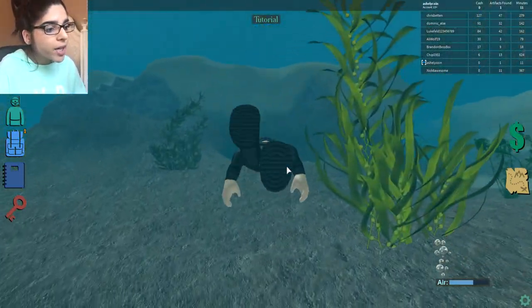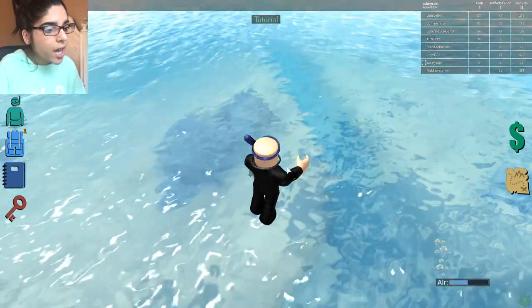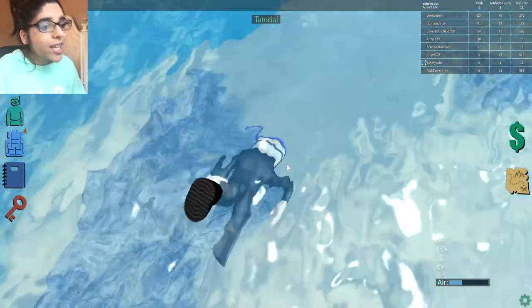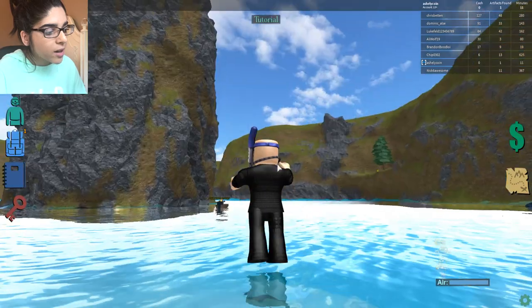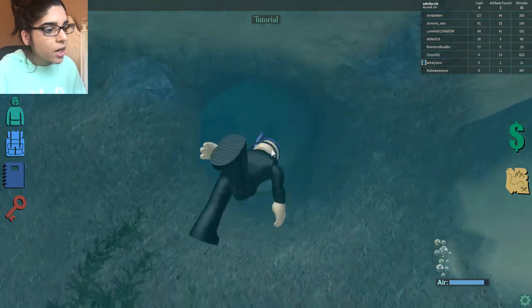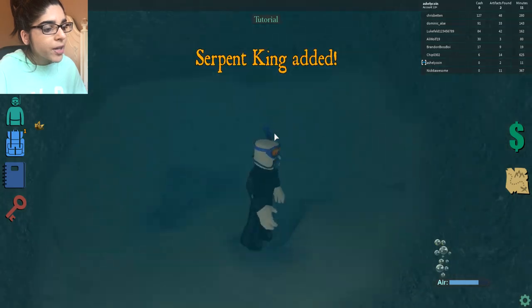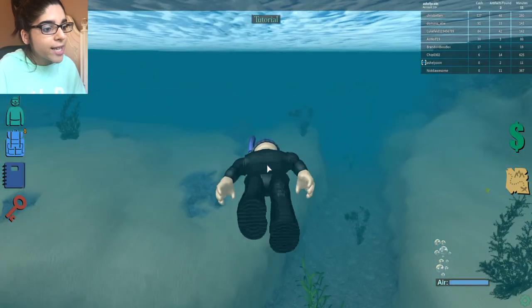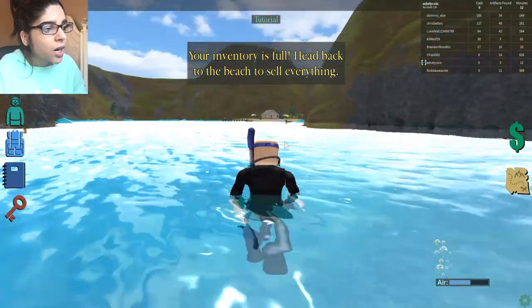Is that the necklace we need? Actually it's a golden necklace but it's labeled VIP - not the quest necklace, but we can grab it anyway. There's a cave nearby which is cool but I don't want to die. Going down, we found a crown - the Serpent King crown - which might be worth a lot of money. And we found another necklace too.